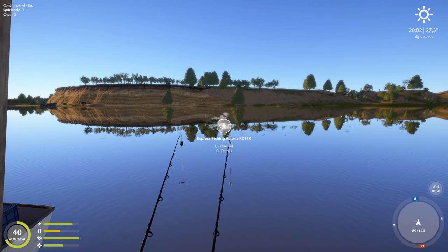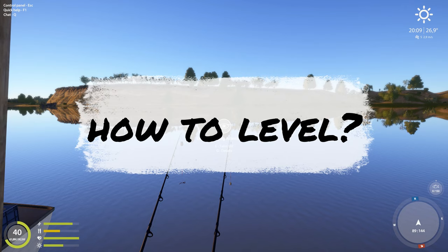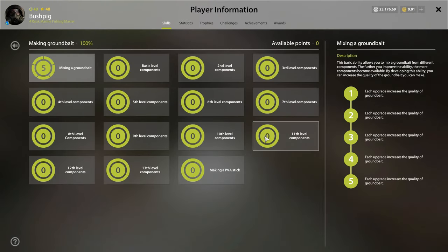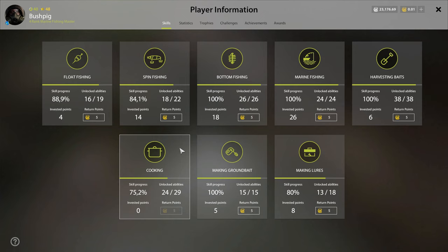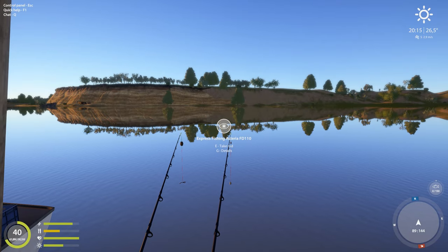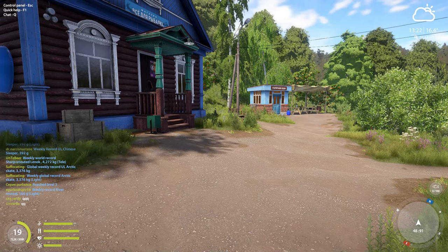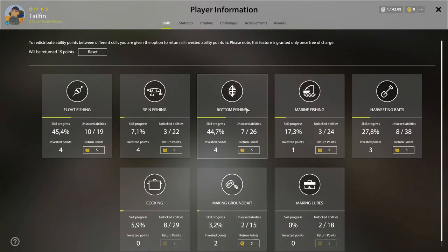So it will increase your bite rate. Now how do we level up our ground bait skill? As you can see here there is a making ground bait skill. I've already maxed it out on this character, so I'm going to show you on a low level alt how to level it up. Leveling our ground bait skill is actually pretty easy — you're going to press the O key to open up the skills menu.